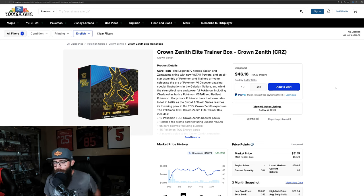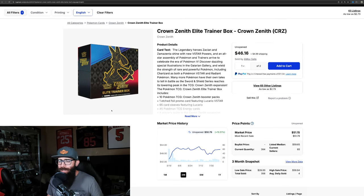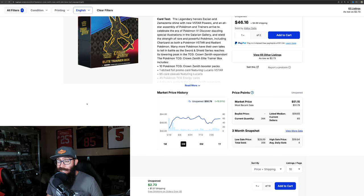We're going to start off with the Elite Trainer Boxes, because this is a specialty set where ETBs are kind of the go-to. We're seeing a little bit of an uptick on ETBs. We were up around just over $50, then it went down below $50 because there was a big Prime Day sale — Best Buy had a sale on these, so a lot got dumped into the market. But we're seeing it recover, back up into the $50 range. The listed median price is $60, so this is going to slowly be on the uptick up to $60.